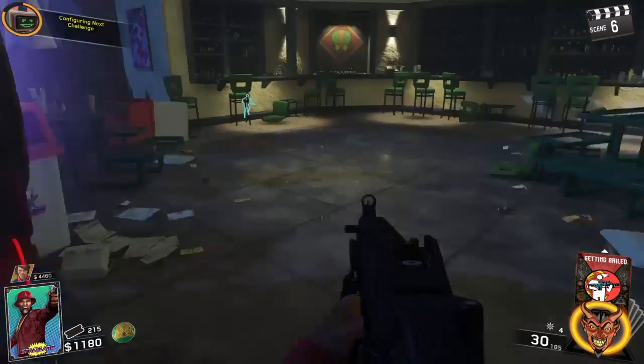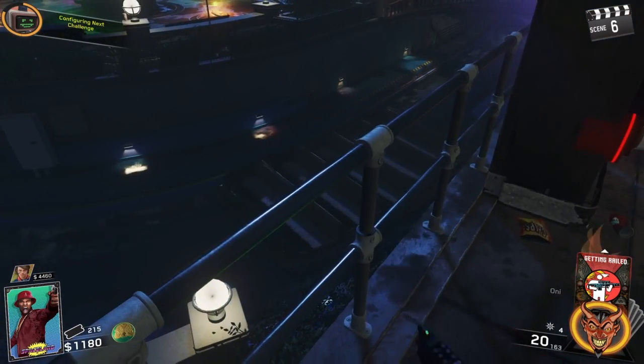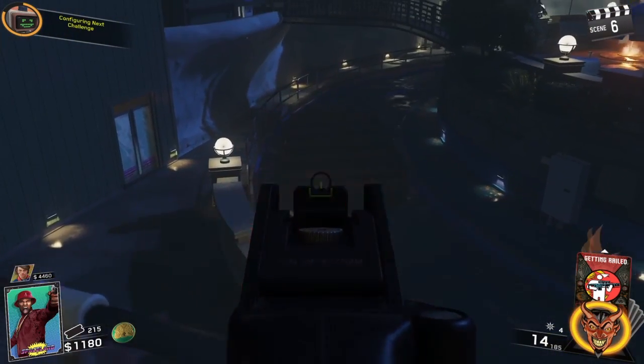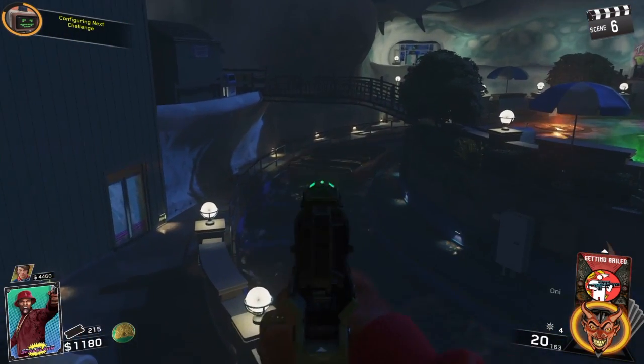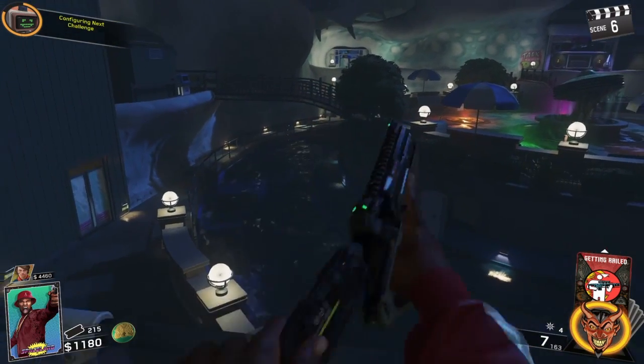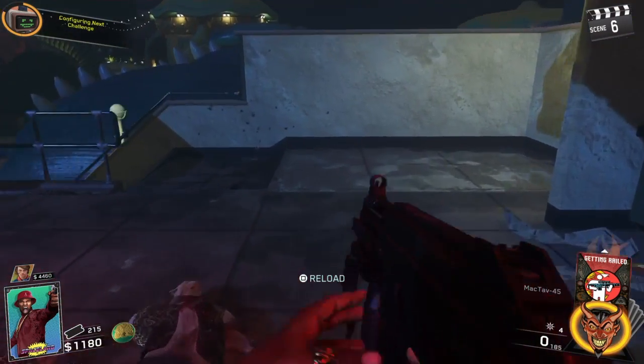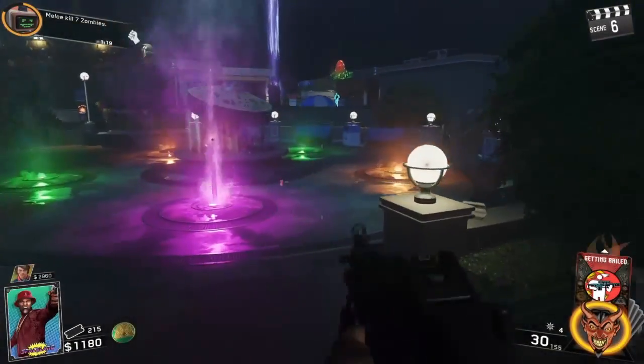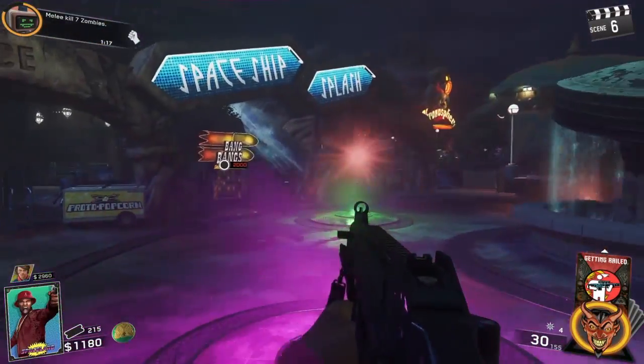So the first thing you're going to want to do is wait for this raft to come along and shoot the back bit of it. If you've got the shades on you can see a battery and that will fall off, but I found out you don't actually need to wear the shades to do this — a lot of YouTubers say you do.